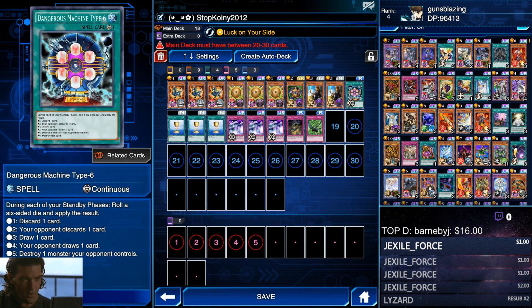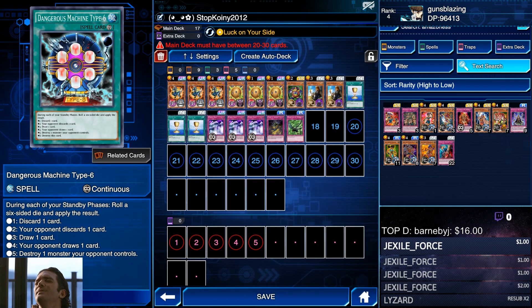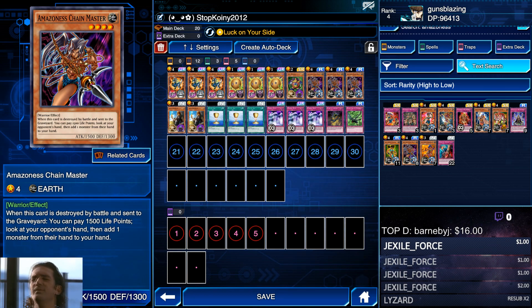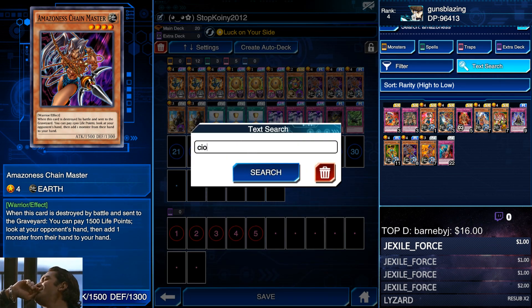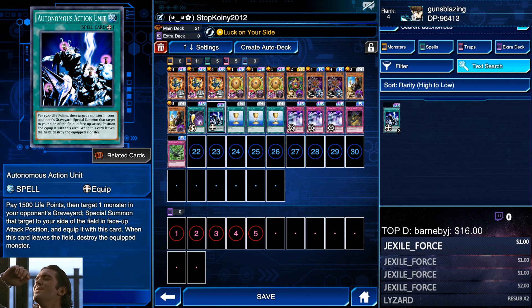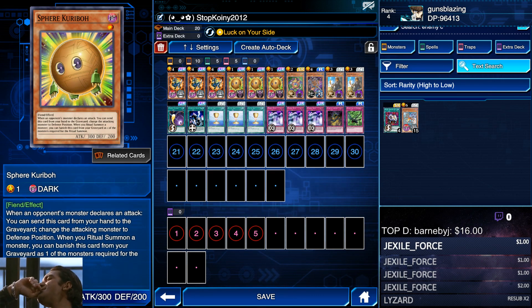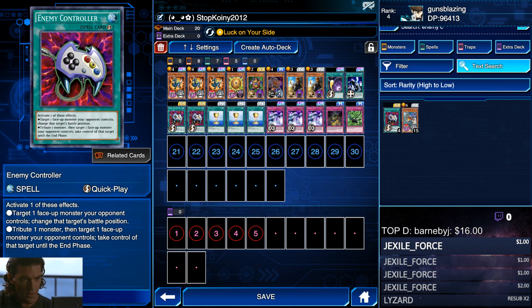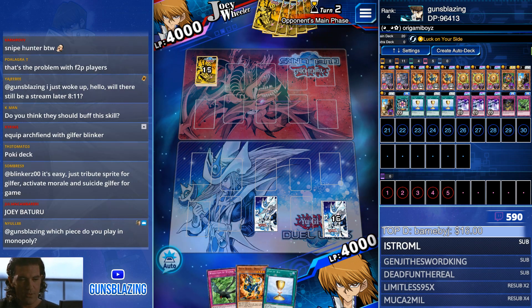I also have some dice cards for fun - Snipe Hunter and Dangerous Machine Type 6. If you want to make it a full Luck on Your Side deck, replace those with Amazoness Chain Master, which lets you pay 1,500 to take a card out of your opponent's hand - great for getting under 1,000. Other options are Cosmic Cyclone and Autonomous Action Unit. You can also replace Sphere Ebola with other protective back row like basic Econ.